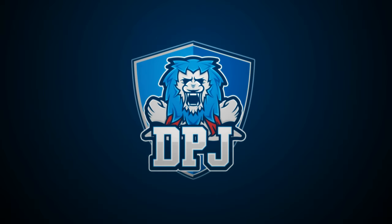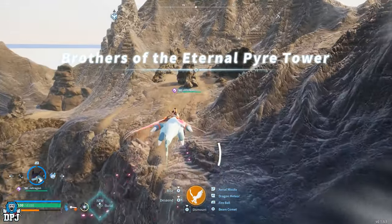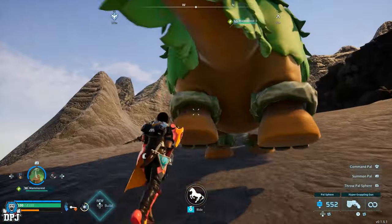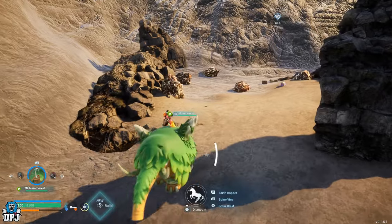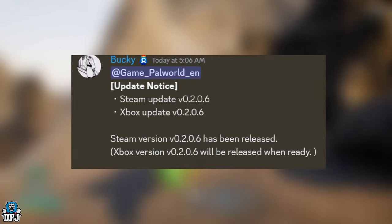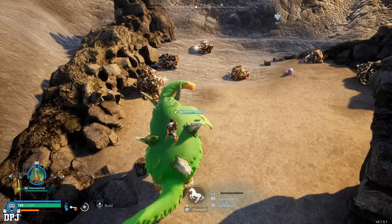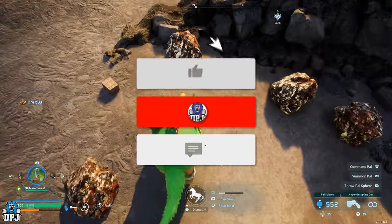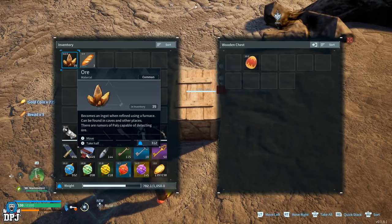The major Palworld update is finally here, introducing new content like the first raid boss and many other welcomed additions. As of this video, the Steam version is available to download for PC players, with the Xbox version coming very soon, probably within the next few days. Today we go through the entire update patch notes, so sit back, relax, smash that like button, and let's get into this new Palworld content.